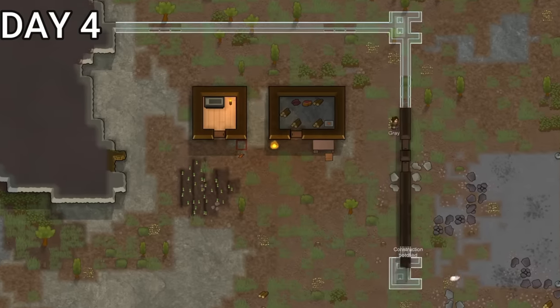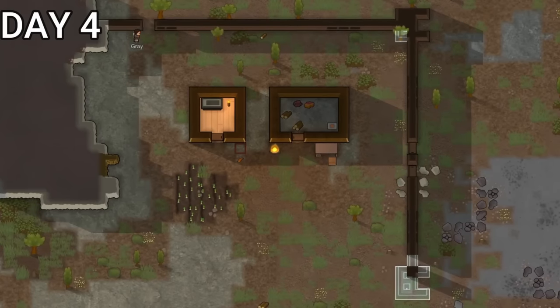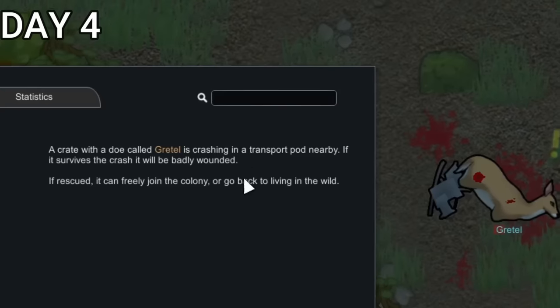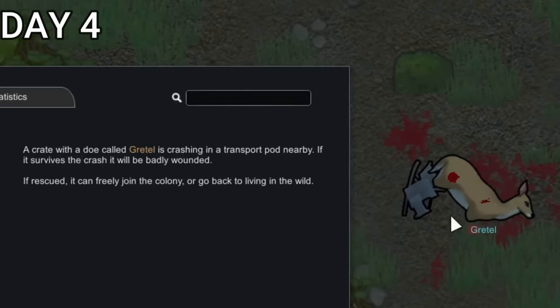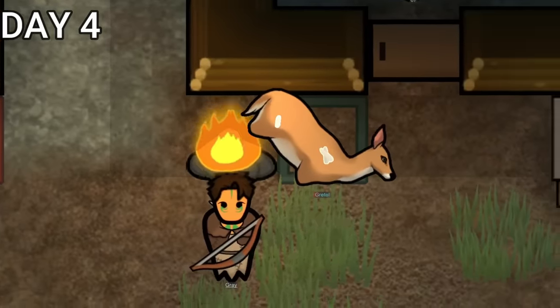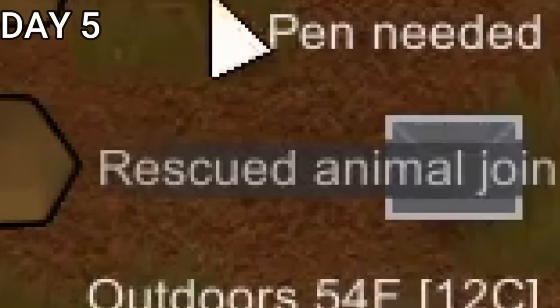By day four, we had collected so much wood I decided to build ourselves a semi-protective wall around the base. It was only made of wood, but it was better than nothing. I also built embrasures into a few sides of the wall so we could shoot out when needed. As the day was winding down, we had a doe fall from the sky from a transport pod. Being the kind tribesperson that Gray was, he decided to begin tending to the doe and take it all the way back home, put it next to the campfire so it could stay warm. And by morning, it ended up joining us.